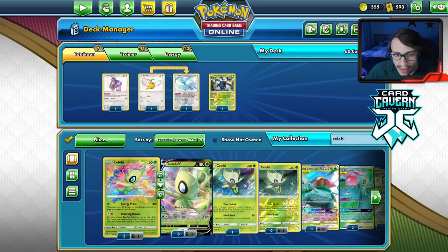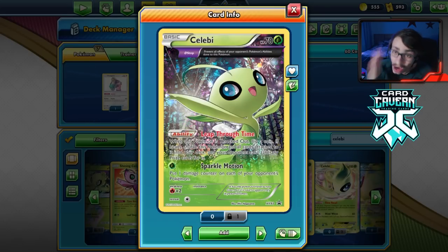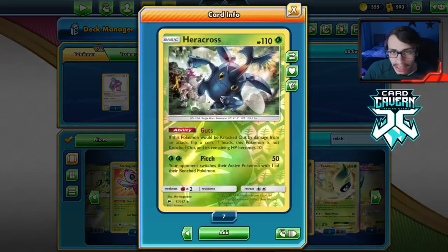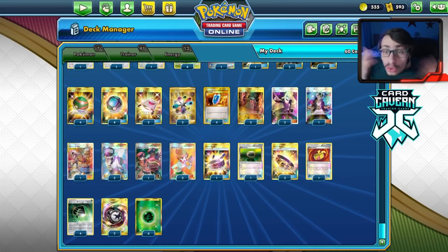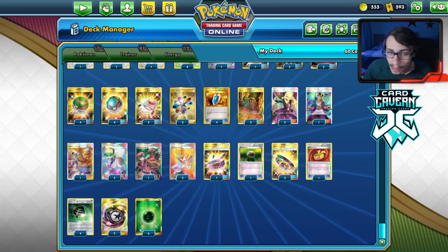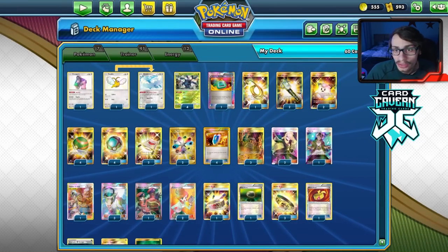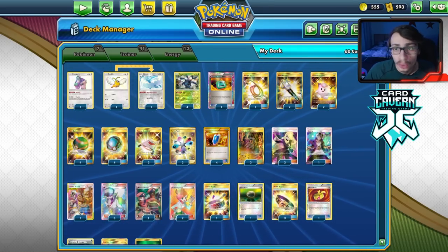You could cut the Altaria and if you have the gem promo Celebi, you can use those instead. Maybe a few months down the road I'll do a video on the Celebi-Heracross deck — it's just a bit expensive. Let me know what you guys thought of the deck and the new Shure microphone. Check out my Patreon for two dollars a month for exclusive content, including a Legacy video I just posted. Follow me on Twitch and Twitter, and help me reach 14,000 subs. Peace!